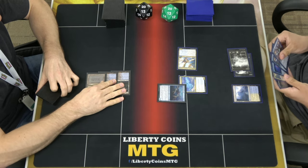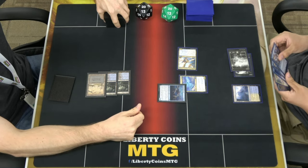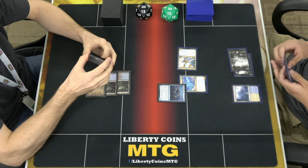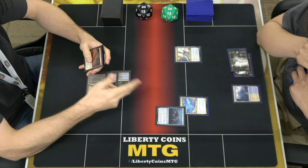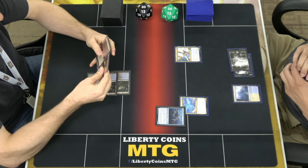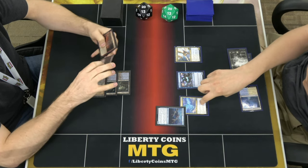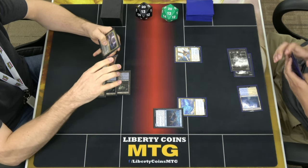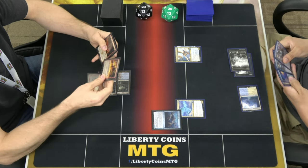I'm going to channel this on the Eagle — I'm not casting a spell, it's just an ability. Is it targeted? It does target that spell. So I've activated the channel ability of this to counter unless you pay three. If I play Rattle Chains and give this hexproof, would that counter it? It's not on the board yet — it's still a spell, it hasn't resolved. That makes sense.